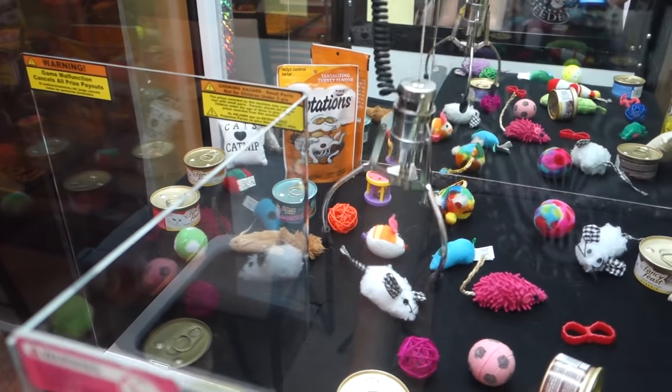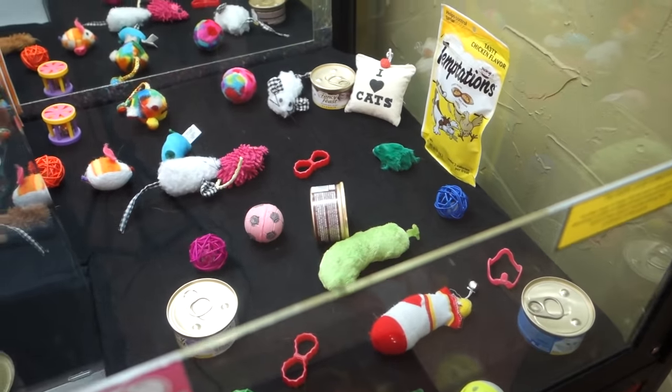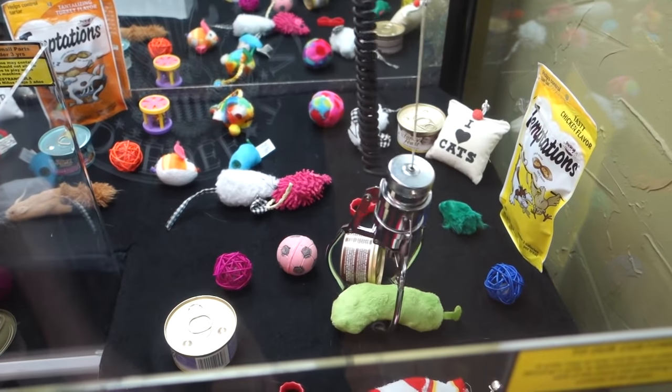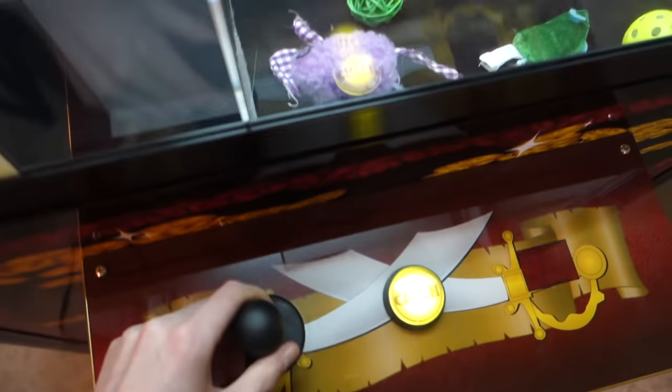Let's try for this little white mouse over here — drop it! It's looking good, but it's too small for the claw. There's this pickle — yes, that is a pickle! We'll try for the Christmas pickle. Oh no, it dropped.